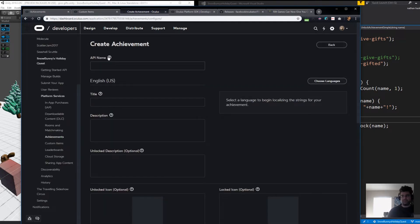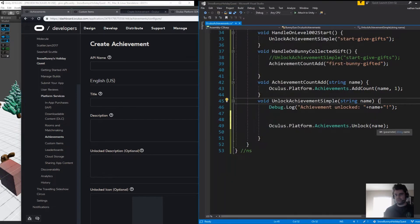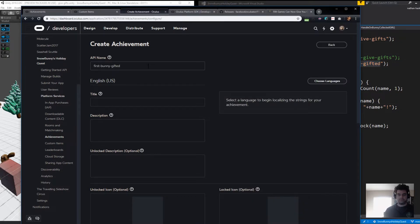The API name is the name you're going to refer to this thing in code with. For example, here's the code that actually calls it. This is the name I'd be referring to here, like so. For us, we're going to call this 'Test Achievement'.